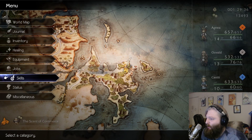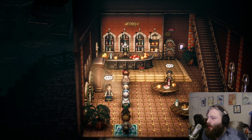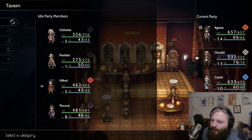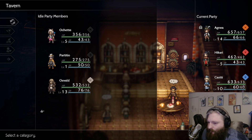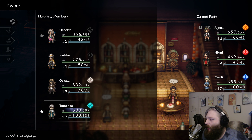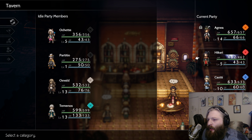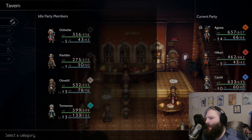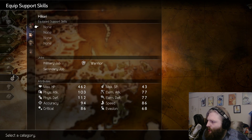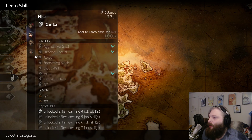Alright, so that's the first team. The next team is going to be a little more obvious — a more physical-focused team. It's basically Hakari, Throne, Castey, and Ochet. The main idea is that they're just really strong physical hitters. Between the group of them, they have a lot of coverage. This team is a little more one-note, but they're very powerful with insane damage output.